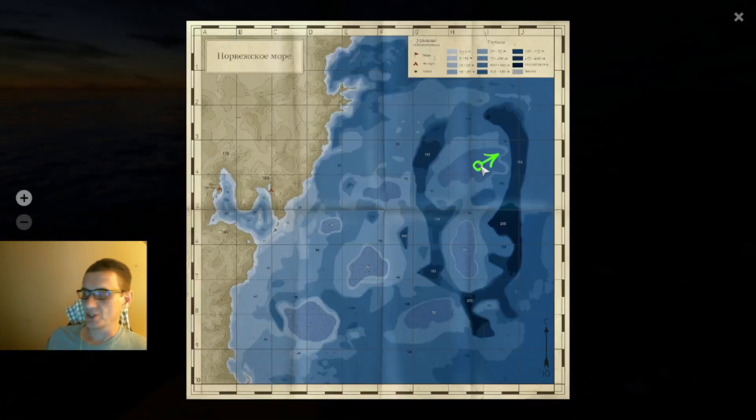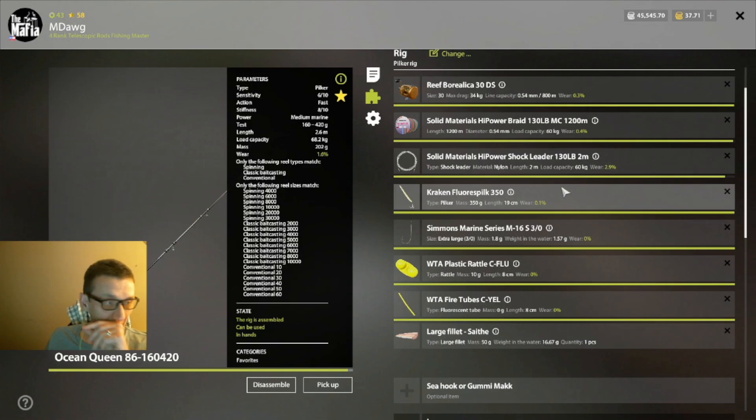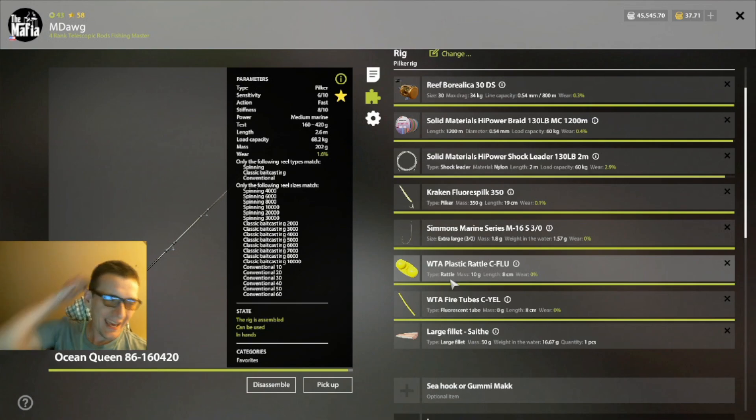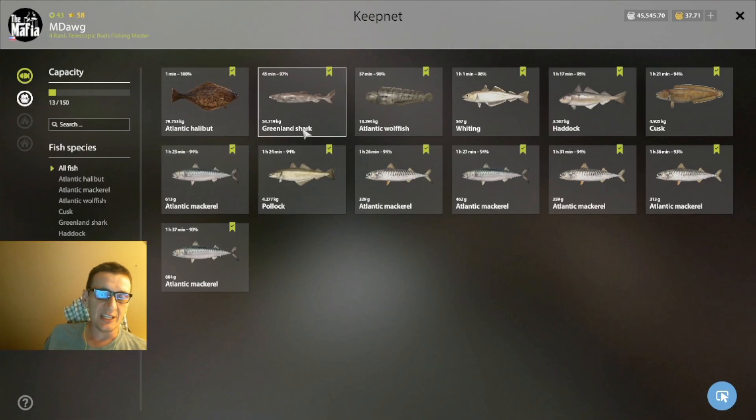Okay so first of all, this is where we're fishing - the 75 meter hole, right up here in H4. The setup we're using: a larger lure for the pilker rig - a 350 gram Fluorespilk, a 3-aught auxiliary hook, yellow plastic rattle, and a yellow fire tube with a large fillet. I actually saw this setup posted on VK. So many spots now people are posting rig types I don't have unlocked yet, so anytime I see one I have access to I'll give it a try.